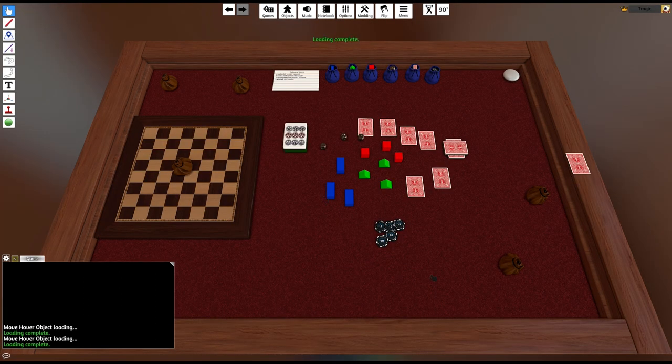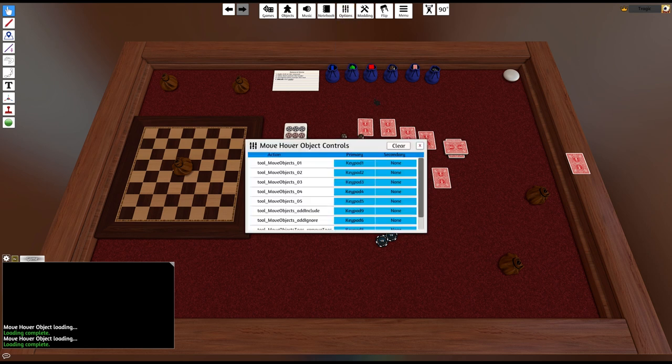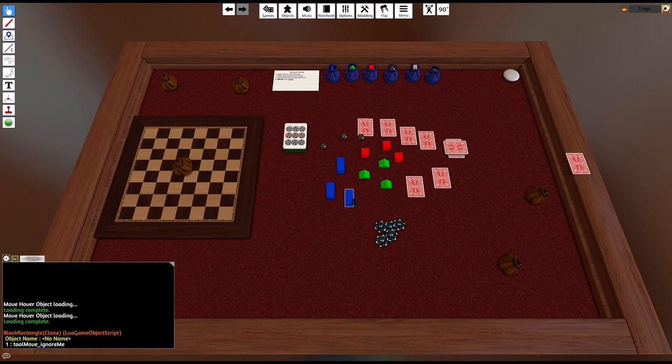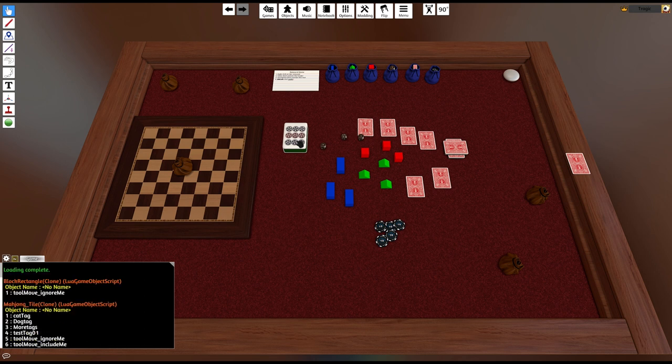If you go into Game Keys, I've added a couple of things to handle tagging: print tags, remove tags, add ignore, and add include — I'll talk about those at the end. I've assigned print tags to keypad 7 and remove tags to keypad 8. If I go to this blue object and press print tags, you can see in the chat window it says the object name has 'tool move ignore me' — that's the tag. Anything with that tag will not be picked up no matter what. This other object has a whole bunch of other tags, because modders use lots of tags. This one has six tags total, two of them from this mod: 'tool move ignore me' and 'tool move include me'.